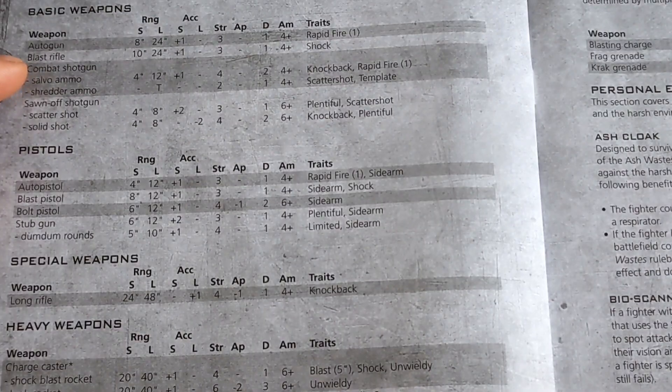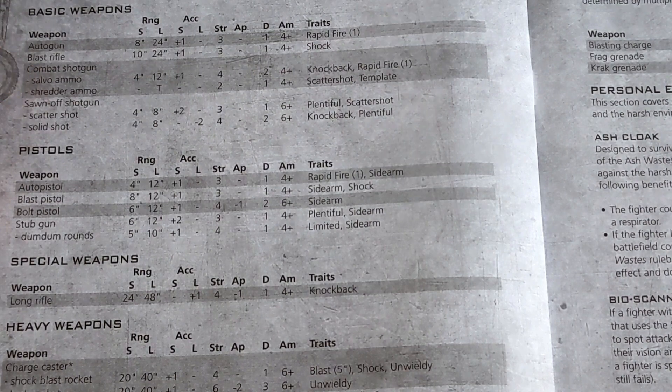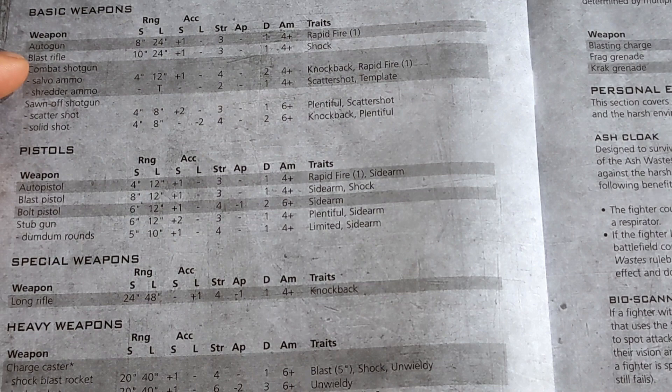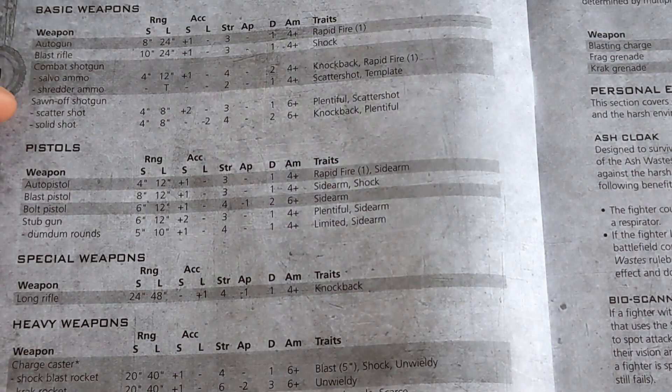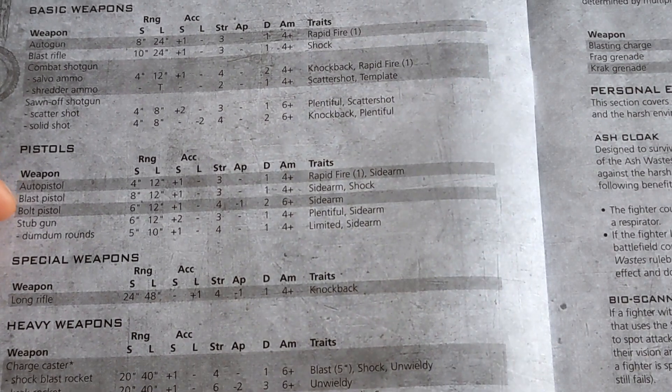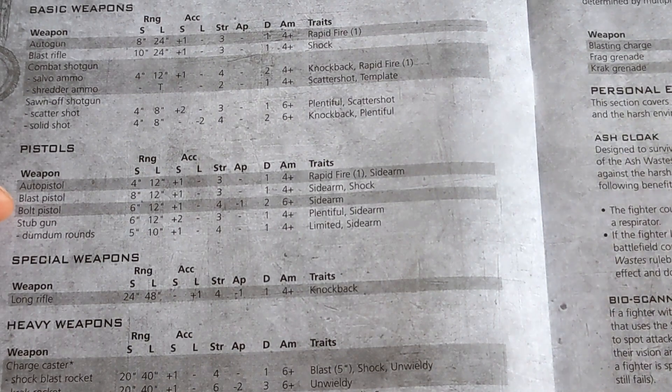The Blast Rifle — basic weapon they can take: short range 10 inch, long range 24, plus one to hit at short range, Strength 3, Damage 1, Armor 4+, and it's got Shock. Pretty cool — the guns have Shock. A Blast Pistol is 8 inch short, 12 inch long, plus one to hit short, Strength 3, Damage 1, 4+ armor, with Shock.